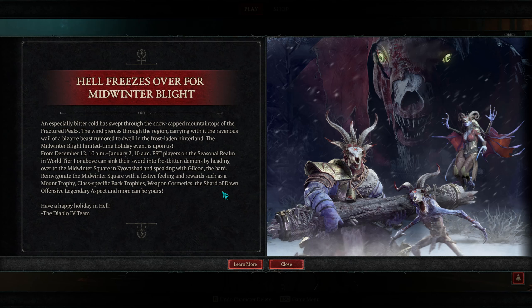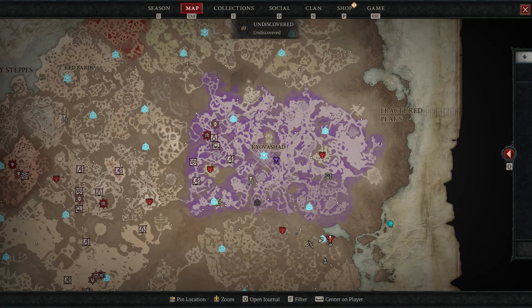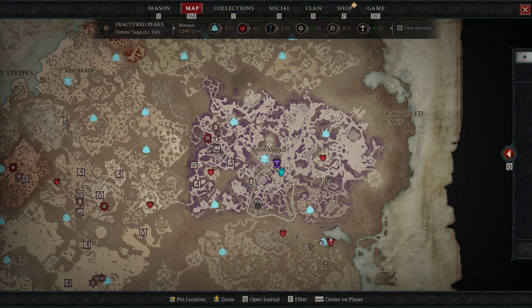The Midwinter Blight is here in Diablo 4, taking over the Fractured Peaks region on the map. If we get into the game and open up the map, we can see there's a purple outline covering the Fractured Peaks area, with Kievashad going to be the main central hub for this event.